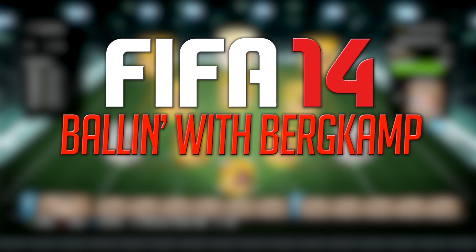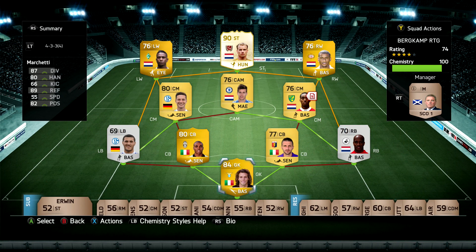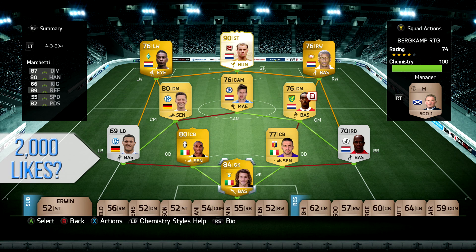What's going on guys? It is Lasty here and welcome to episode number 5 of Ballin' with Bergkamp - the series where we do this RTG around Dennis Bergkamp, the legend, on Ultimate Team. First off, if you guys are looking to buy any coins, check out thefifashop.co.uk and use the code LA5TY to get a nice 5% discount. All links are down below in the description.